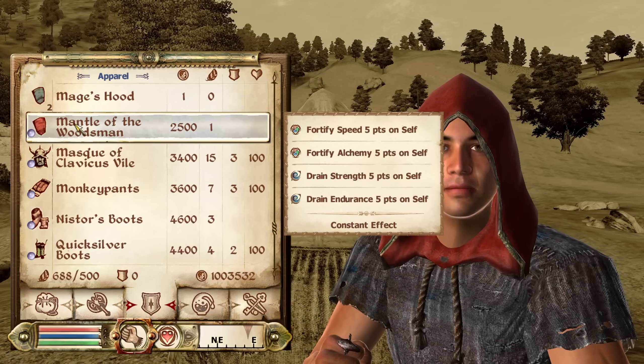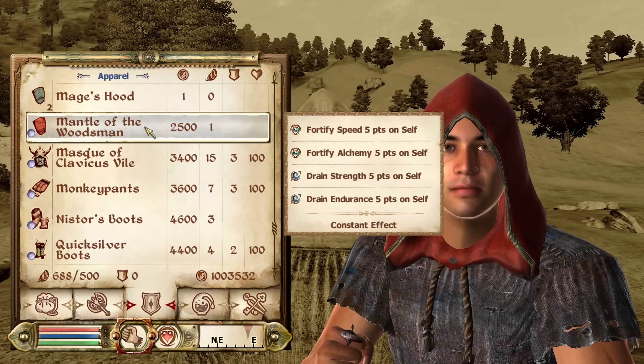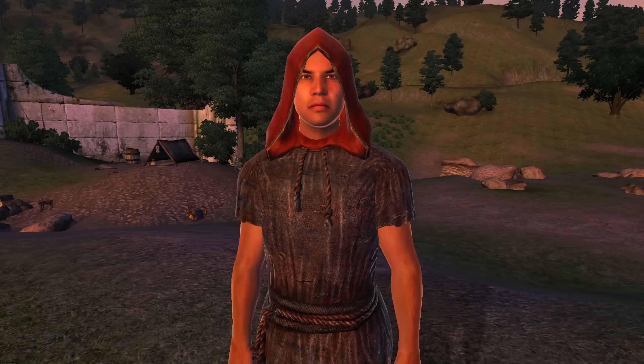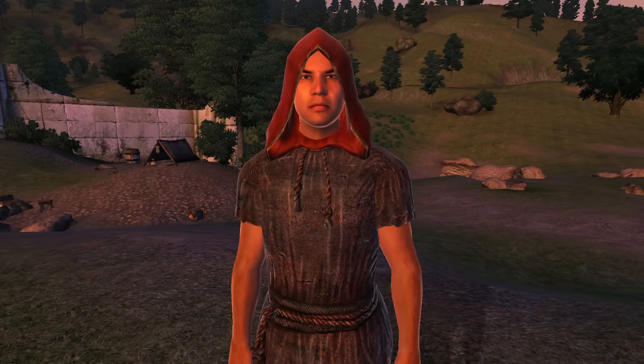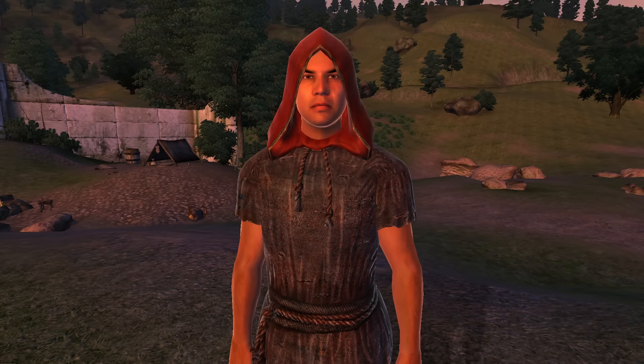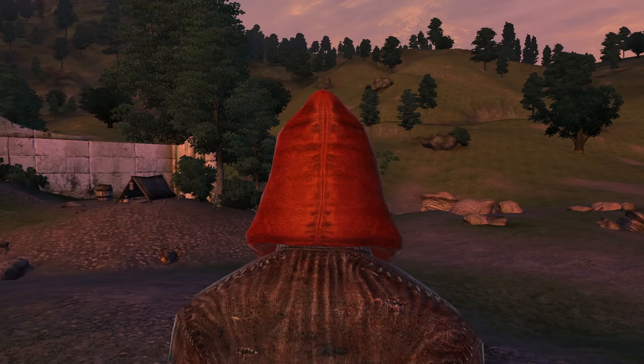Next, we have the Mantle of the Woodsmen. The Mantle of the Woodsmen can be acquired from Ogier Georick at the Main Ingredient in the Imperial City Market District. It is classified as a hood and has the enchantments of Fortify Speed and Alchemy for 5 points. It does, however, have the Curses of Drain Strength and Endurance for 5 points. It has no armor rating and a value of 2,500 gold.